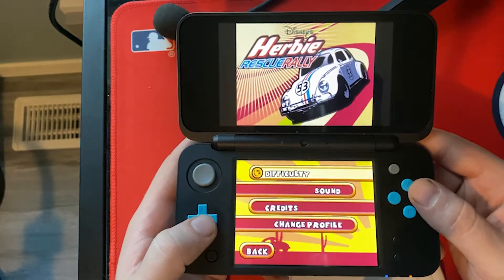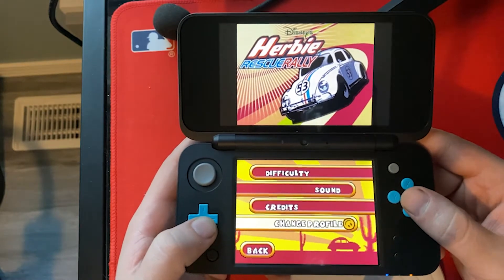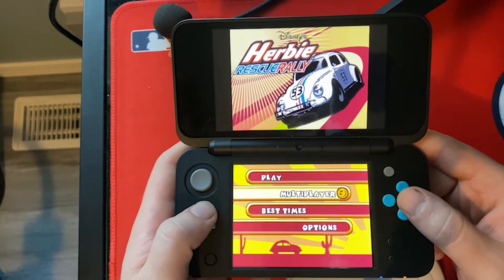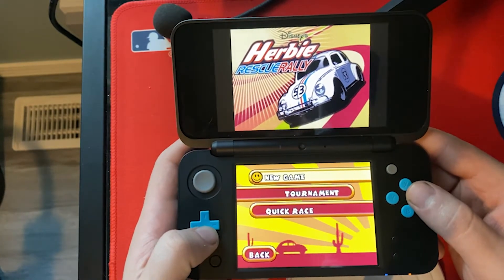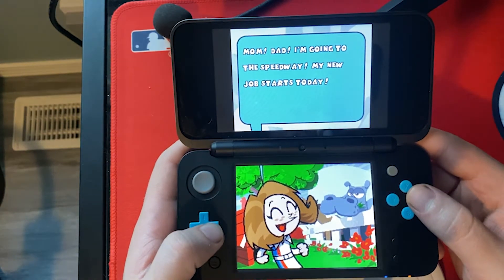Let's check out the options first like normal. Difficulty — yeah, medium will be fine for now. So multiplayer, I bet that's like link play or something. Anyway, let's go ahead and hit play. Look at that — it's just a smiley face spinning. That's so weird. New game, medium. Oh my lord.